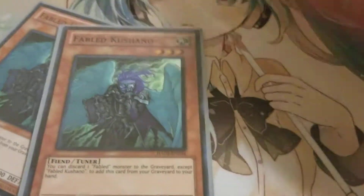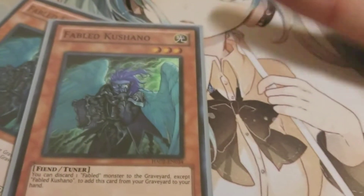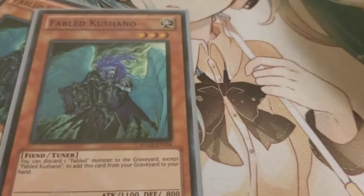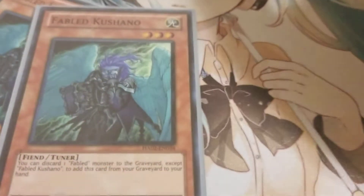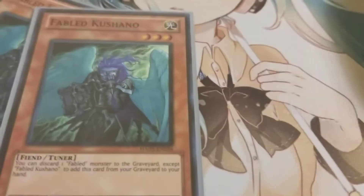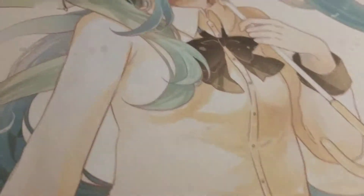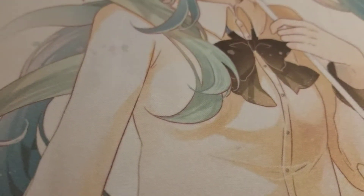So first, we have two Fabled Kushano. You ditch a Fabled monster to the graveyard — except Fabled Kushano — and you get it back to the hand. That's an extremely helpful effect when it comes to setting this deck off. And it's a level 3 tuner to boot, so great staple in any Fabled deck.